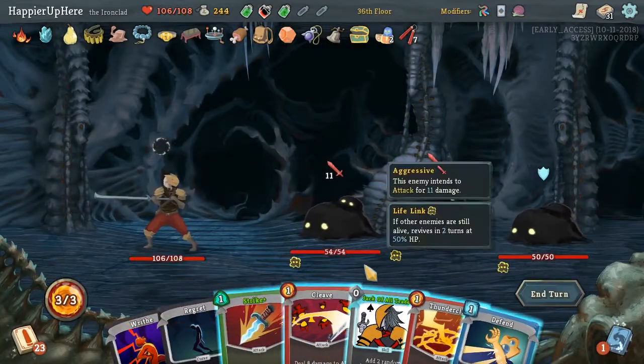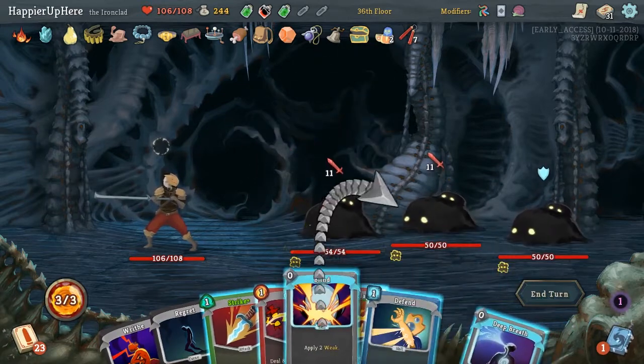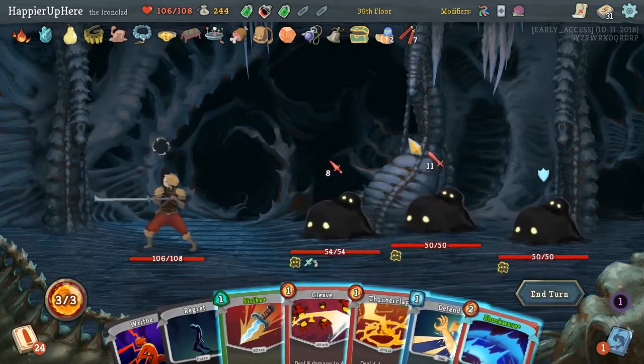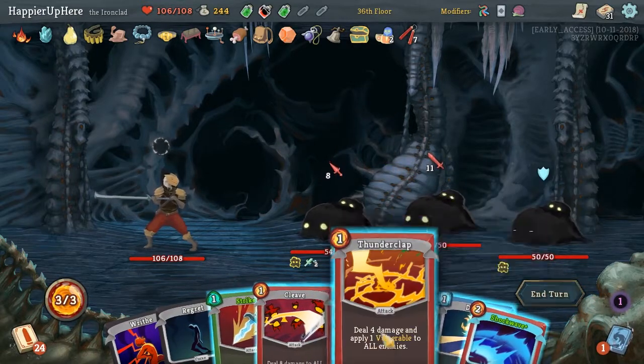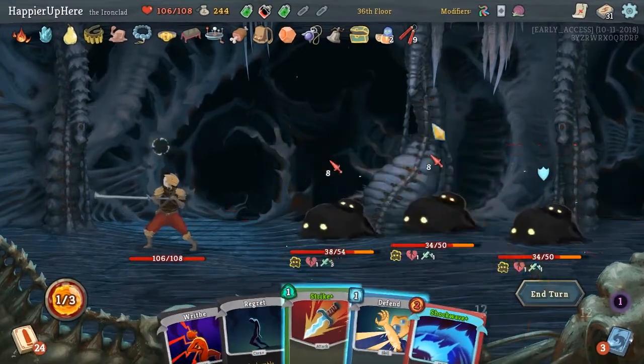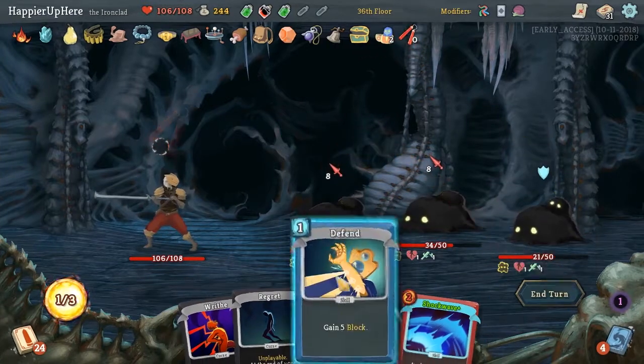Got another Poison Potion and thinking about the Dual Wield. Let's do Armaments since that is a defensive card and we still have a lot of cards that can be upgraded. Let's do Blind - see what we draw. Should have done that first, actually. Nothing too important. I think we can Thunderclap, Cleave, and Strike, and Defend.